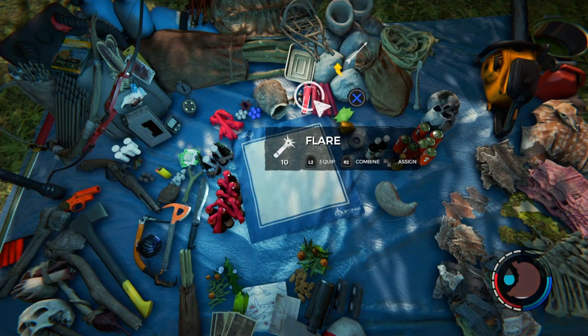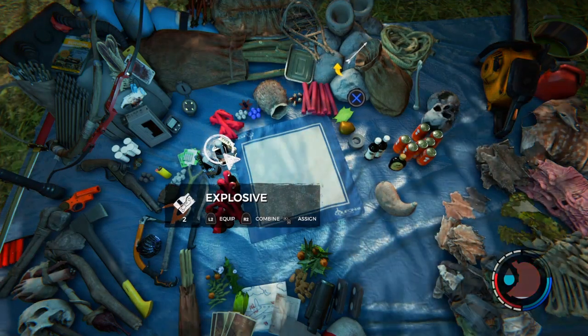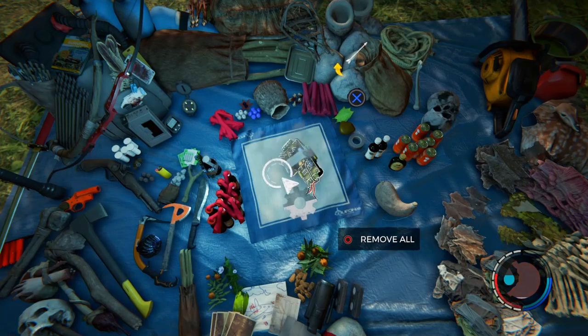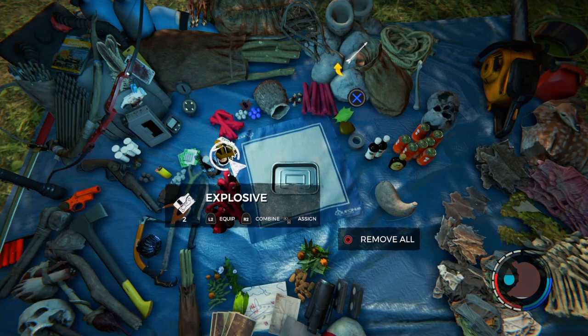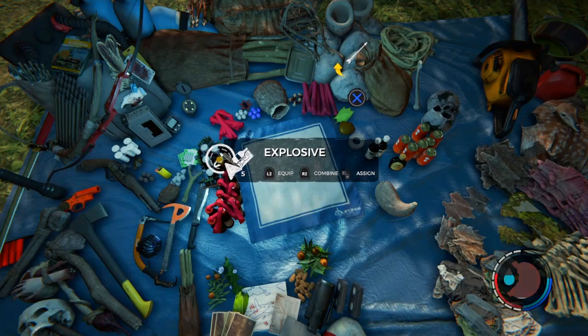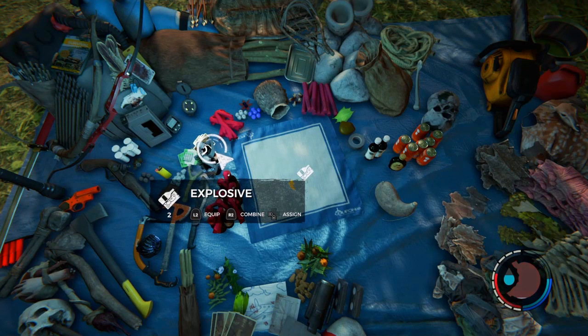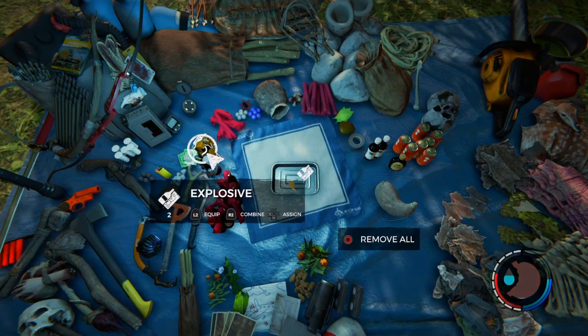Now I'm gonna show you how to duplicate explosives - this is the most simplest glitch you're ever gonna do. You're gonna put one explosive in the middle and combine it with tree sap to make a sticky bomb. Once you have one with the stick, all you're gonna do is hold R2 - that's it. Just hold R2 and boom, duplicates by five. You can combine the tree sap glitch and this glitch to get an infinite amount of sticky bombs.